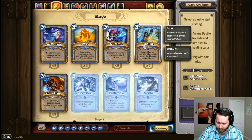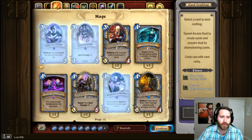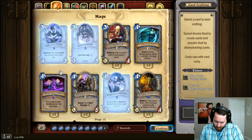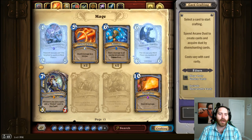Moving on to Mage — let's say you don't have Ice Block. You could throw in Bran plus a Healbot to heal for 16, you could run Reno, an Ice Barrier, or an Animated Armor. Animated Armor isn't necessarily the best card — it's a 4-mana 4/4 where your hero can only take one damage at once — but if you play it at the right time and hold it for the right moment, you can get a lot of value out of it.